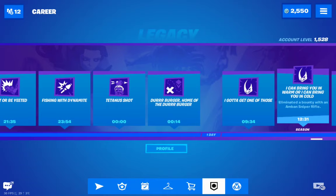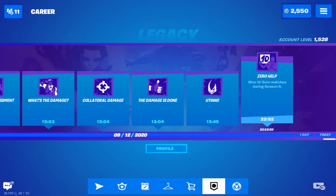Moving on to wins: we have collections for solo, duo, and squad — one win, ten wins, and one hundred wins. I've already completed ten duos. Team Rumble only has 'one Team Rumble match win' and 'one hundred Team Rumble match wins.' Solo, duo, and squad each have tiers of one, ten, and one hundred.